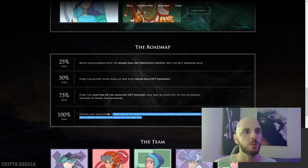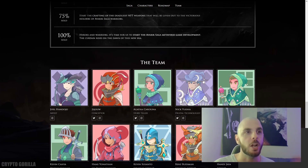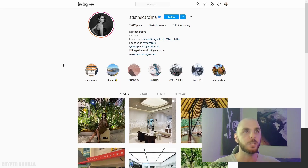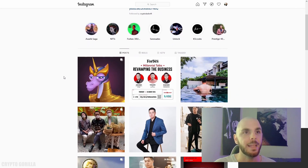I do not like the roadmap — the roadmap is extremely weak. They don't tell you anything; they pretty much say after they've sold 100 they're going to start game development. However, I reached out to the team, which I always suggest you do if you have questions. They told me they've already started development. I was also happy to see that the team is not anonymous — if we check their profiles, they're fully public. They founded different companies, have 50,000 followers, and one member is a Forbes Asia 30 Under 30 and Prestige 40 Under 40. So it does seem like the team has reputable people backing it.